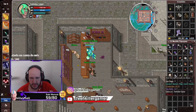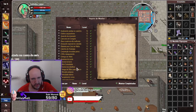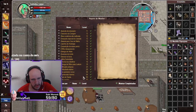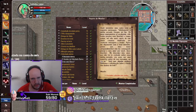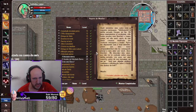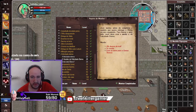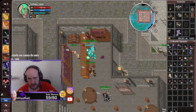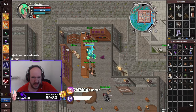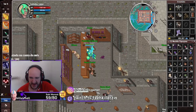Esse anelzinho aqui é em torno de uns 15k, a galera acaba comprando. Completamos a quest! Era a quest level 28. Felicidade Eterna. A quest não fala, é uma quest misteriosa que você tem que clicar, não tem NPC falando. A quest te dá 17k de exp mais um anelzinho de mana que você consegue vender por 15k. Não vou vender não - tem meu nome. Isso aqui não tem valor de venda, tem meu nome. Vai ficar lá na casa. Decoração!